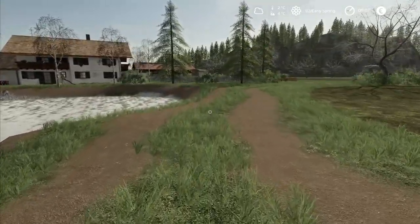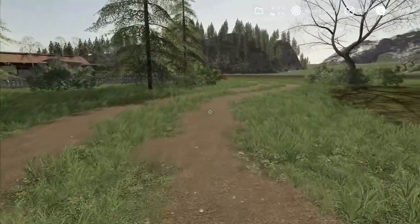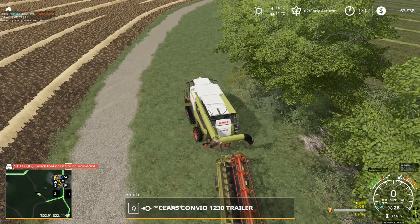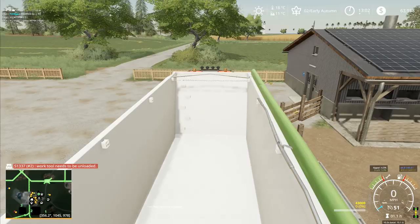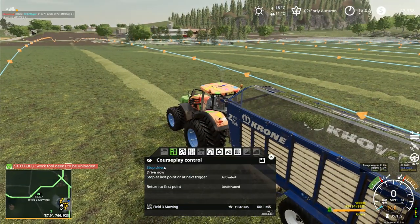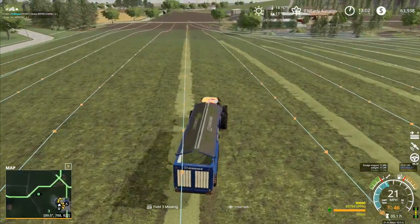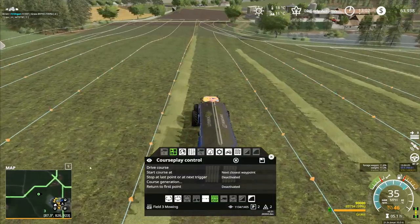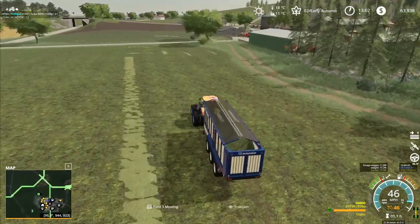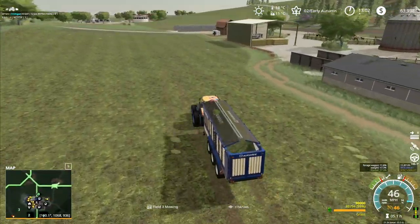Hey folks, it's Frithgar. Welcome back to Alps Panorama at the Northern Sea in Farming Simulator 19. I bring the work tool back — it needs to be unloaded, so that's a priority. We keep this one running, stop the driver, and then go racing down through here. We can probably get rid of all these waypoints now — let's do that so we don't have to look at them all the time. I'll leave the start and finish bits; the rest we can safely get rid of.